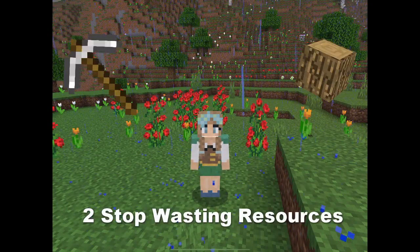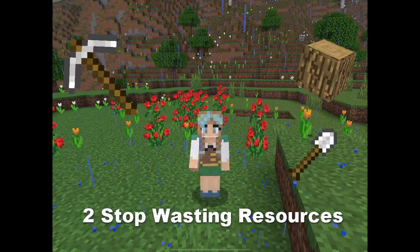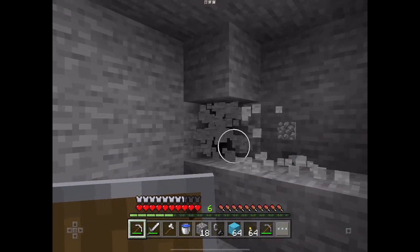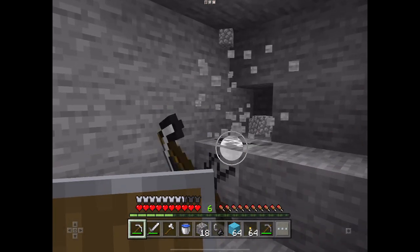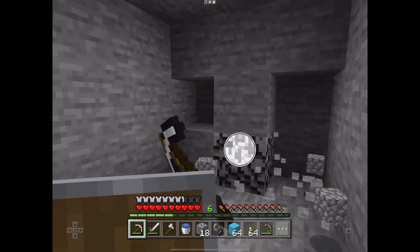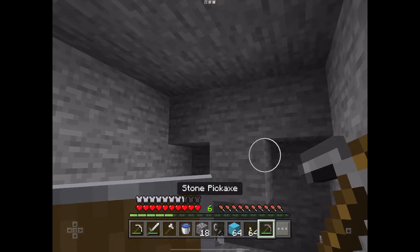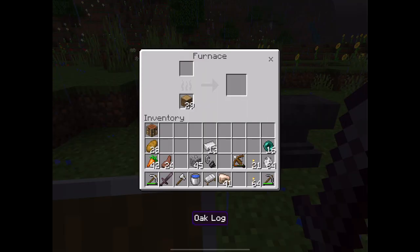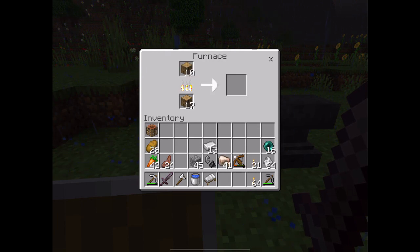Number 2: Stop wasting your resources. I'm talking to you — the one who mines stone with an iron pickaxe. Unless you're super rich, save it for mining diamond, gold, redstone, and emeralds. Replace it with a stone pickaxe instead. Look how much stone I get and no iron whatsoever. So save it for later. And the same goes for logs — stop using them as fuel. There are better options: either go mining for coal, or smelt those logs into charcoal, which will last much longer.